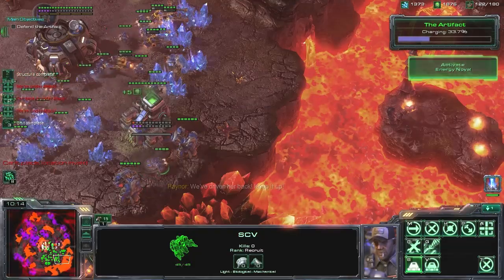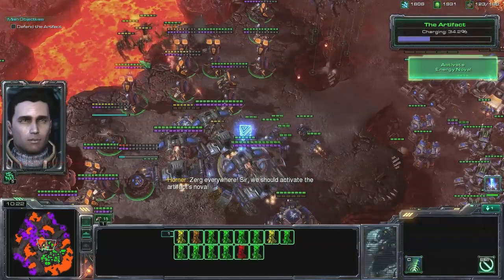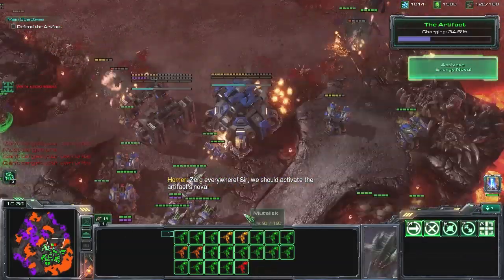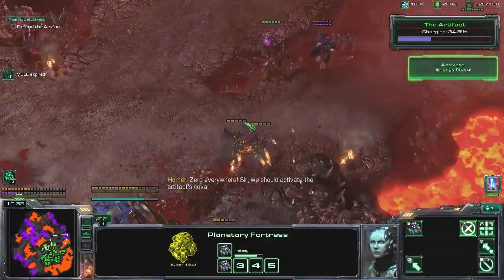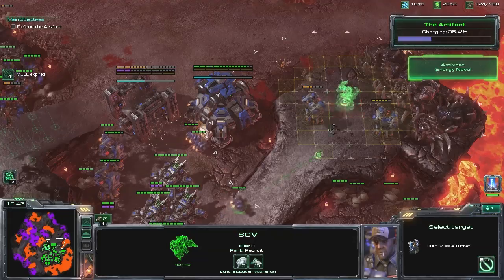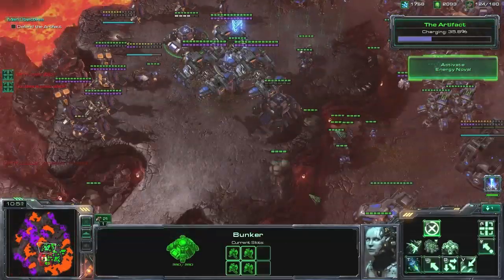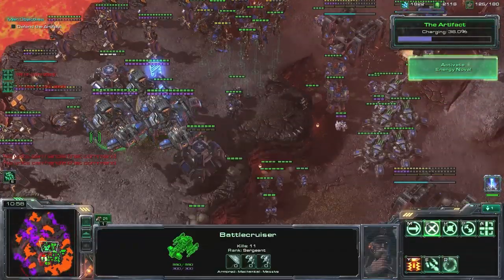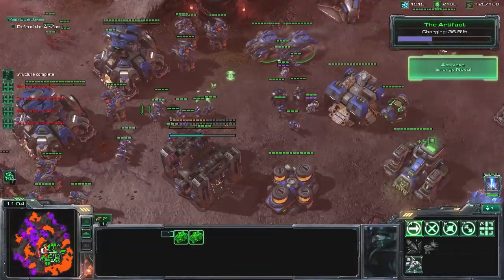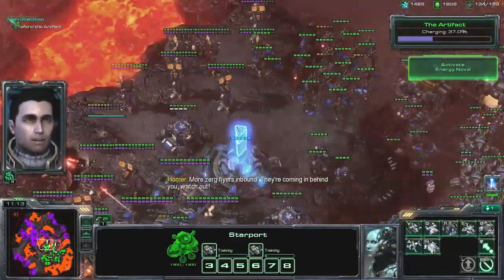And we need one hive mind emulator right here. It's a real pain in the ass. We should activate the artifact's Nova. I don't think we quite need it yet — I'm still doing okay without it. I know at some point I probably will. We really need to get these things. A couple more turrets. Where's the medivac? There's just so much crap going on — it's a pain in the ass. More Zerg fliers inbound — they're coming in behind you, watch out.